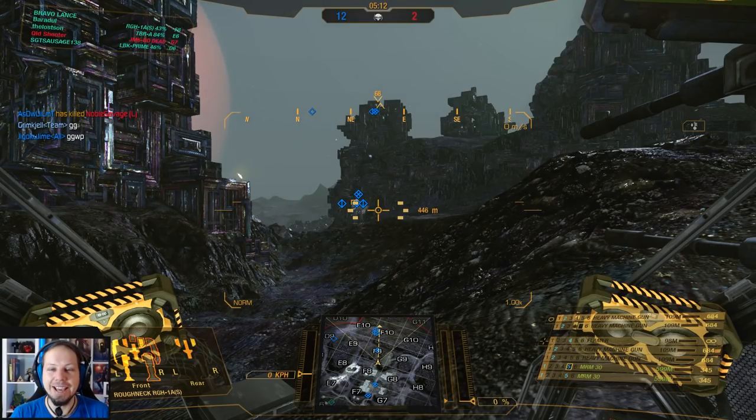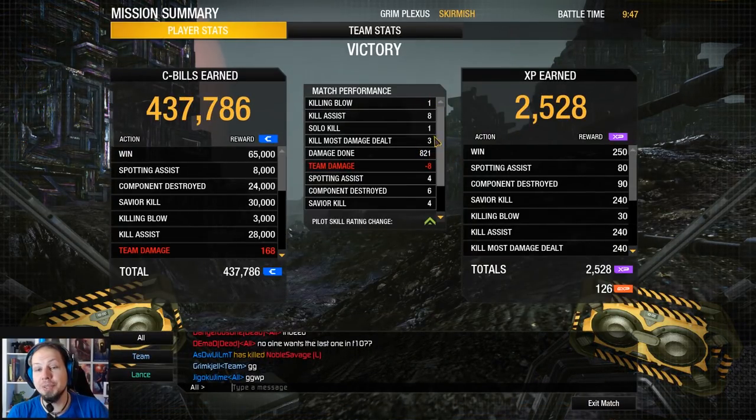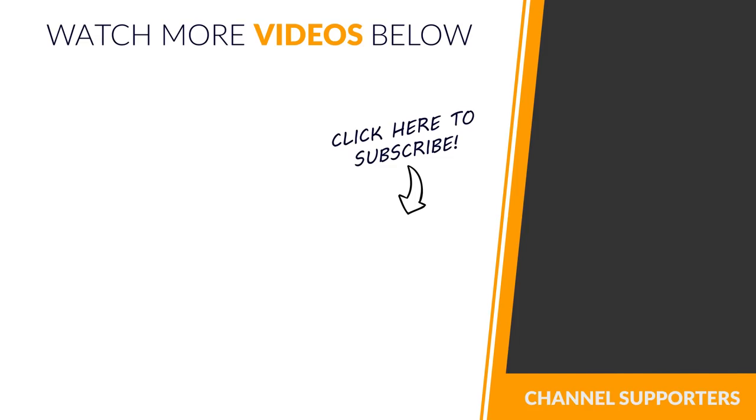Let's have a look at the end score. We dealt 821 damage, got 1 kill and 8 assists, 3 kill most damage dealt, and 6 components destroyed. That was the Roughneck, the Huggernaut. I hope you enjoyed the video. Don't forget to leave a rating or subscribe to the channel if you haven't already. If you want to support me, go down to the description — there is a link to my Patreon page. I hope to see you on the battlefield everybody. Goodbye!